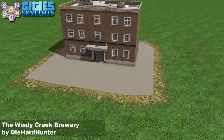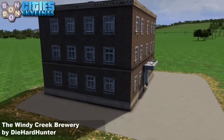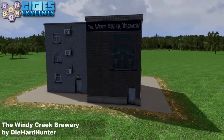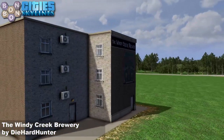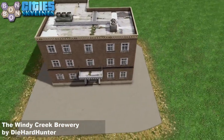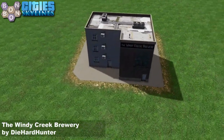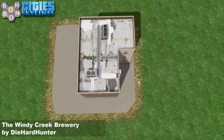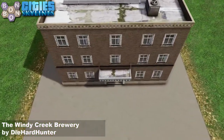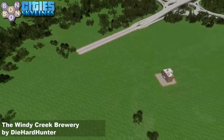This one is from Diehard Hunter, probably better known for their cars but they do some very nice buildings as well — this is the Windy Creek Brewery. Today's factoid: Karl Marx disapproved of Engels' mistress because she was too common, not because she was a mistress. The whole point of a mistress is that these things are who you choose to be a spouse — but a common mistress? Anyway, the Windy Creek Brewery by Diehard Hunter.